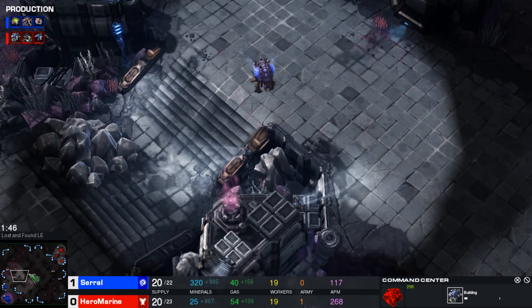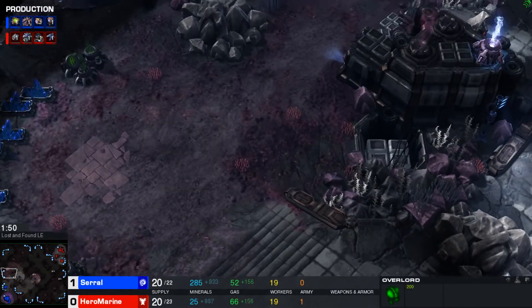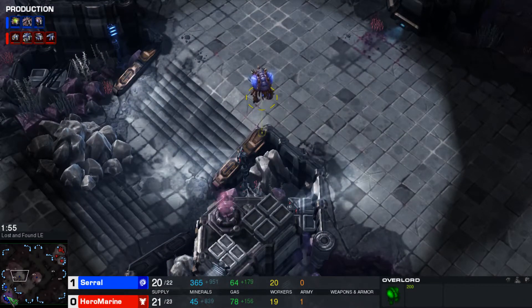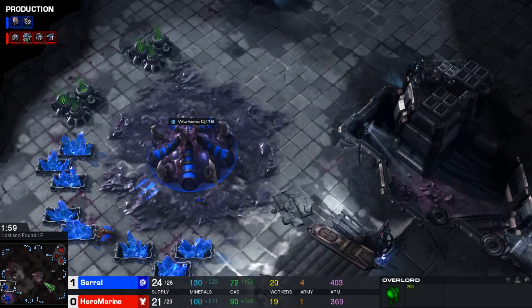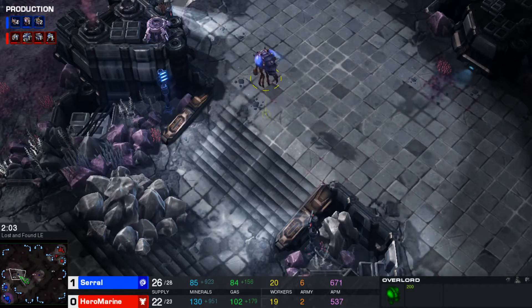Very standard so far. Serral decided to fly his Overlord over in this direction, probably looking around to see if there's any type of proxy barracks play that Hero Marine is planning. That is not the case, but very smart to be doing so anyway.